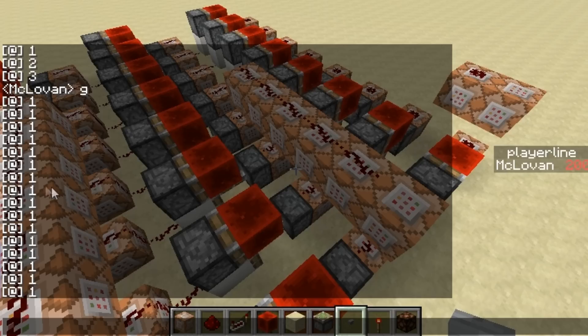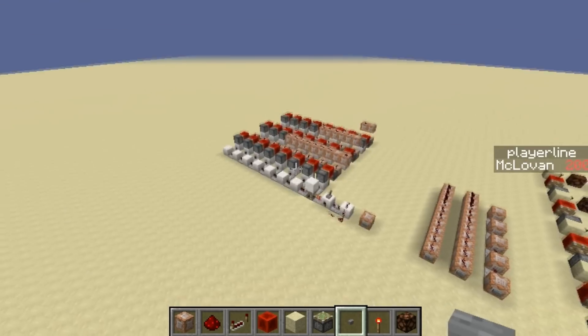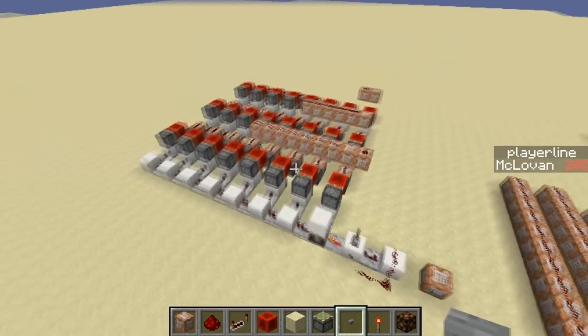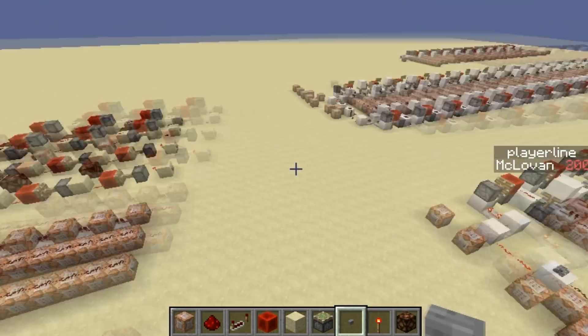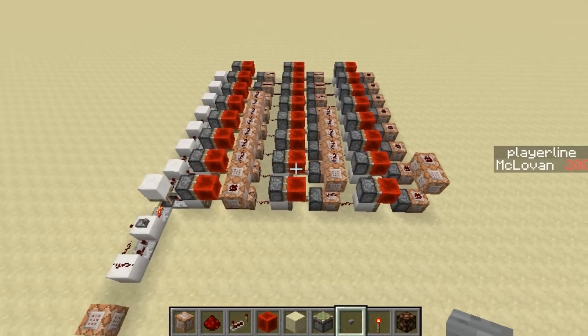It needs to be in the right order, otherwise it'll be a mess and you couldn't really play the game. Also it needs to be instant, so all the commands trigger at the same time and display all the lines at once — that's how the game works. So here I have my game, it's working, but there's a small problem, so I need to redo it. There will be a video about this soon. Hope you liked it and find it useful — see you next time!